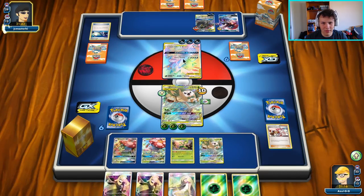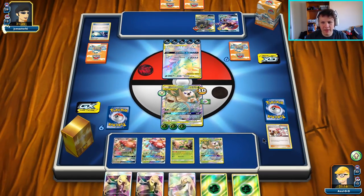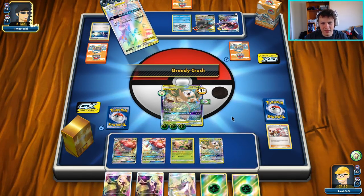Gonna Greedy Crush us for 70 — not that much, not that much, that's for sure. And then we're going to start the Lusamine chain up, just getting back as many cards as possible, so that way we don't lose to the Giga Fall GX's full effect, which is discard the top 15 cards of our deck. Yeah, we don't want to lose to that.